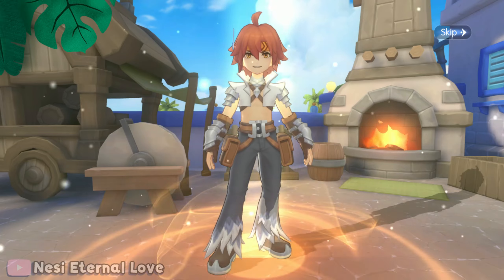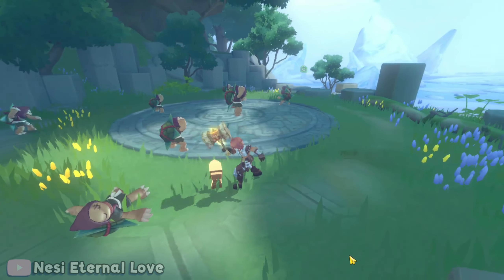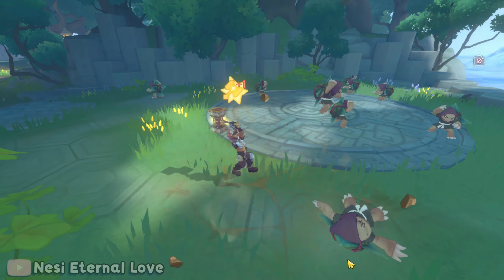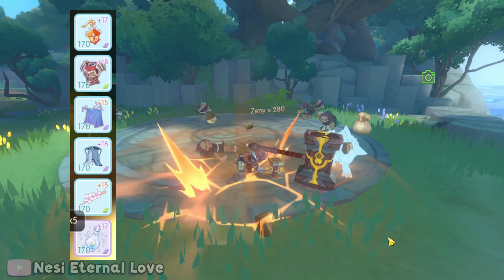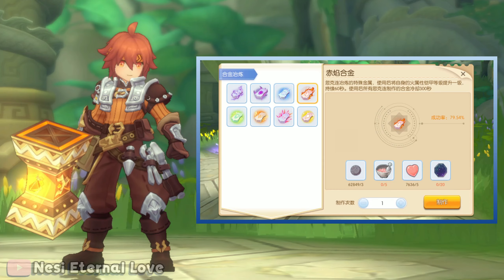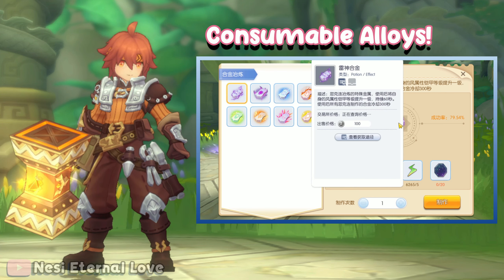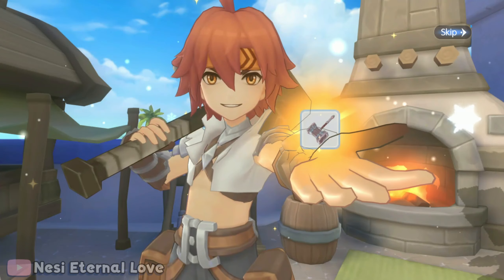Let's also not forget that the brand new hero class Hollgrehenn will also be added. Hollgrehenn is a PVP-centric blacksmith hero who is based on dealing melee physical skill damage, empowering his allies' refinement throughout the battle while also taking down his enemies. He will also use his experience as a skilled craftsman to create unique alloys that anyone can utilize — he's not such a bad guy after all.